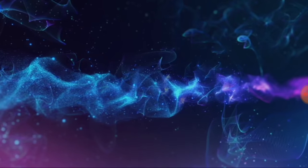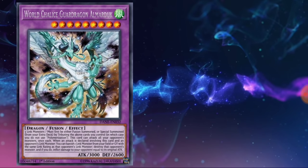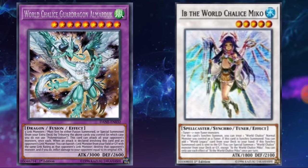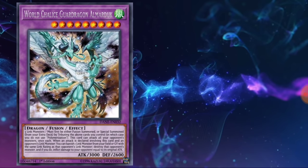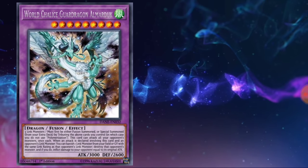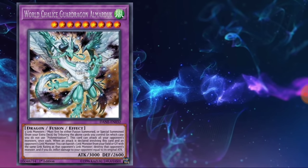At the time of this video, two monsters have been revealed. One is a fusion — I believe M'Dek the World Chalice Guard Dragon, a Level 9 Wind Dragon fusion with 3000 attack. Its materials require three Link monsters, and you can also summon it via contact fusion without needing Fusion spells. However, you can activate Super Poly and fuse off your opponent's board as well.